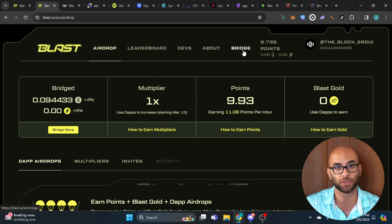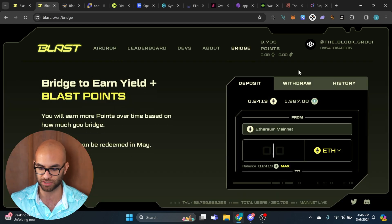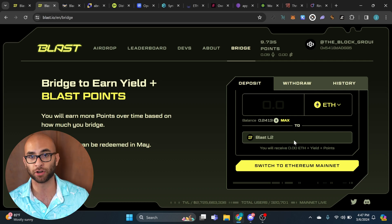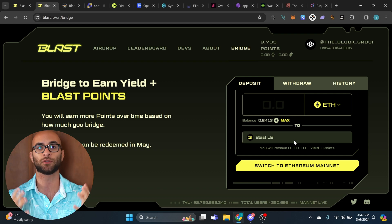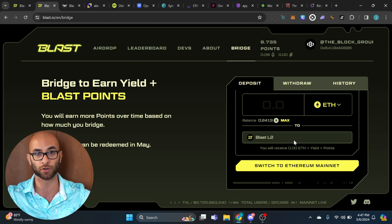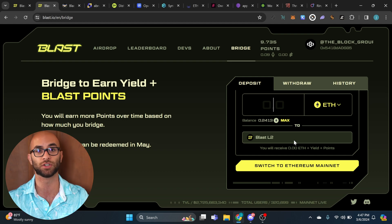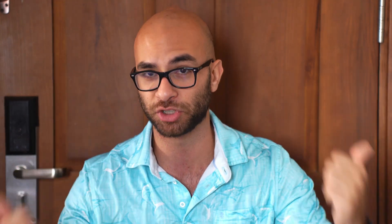This is an Ethereum L2 and you're going to need to bridge over some Ethereum. Go to Bridge and deposit from Ethereum mainnet over to the Blast L2 mainnet — it will ask if you want to add Blast to your MetaMask, select yes. Now, gas fees are crazy high on Ethereum right now. If you don't have at least 60 to 70 dollars you're not even going to be able to cover the gas. I'd say you want at least 300 dollars if you're going to be farming these airdrops, though you could do as low as 100 to 200.